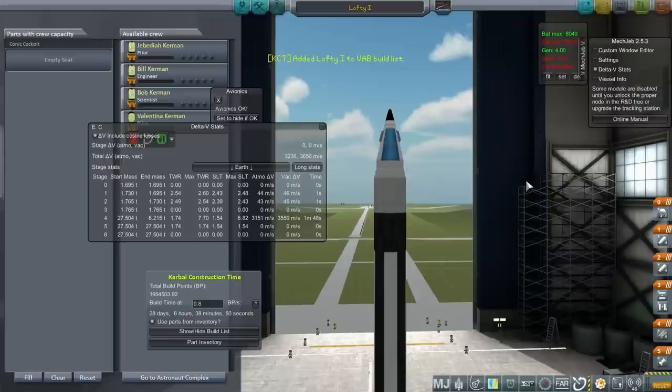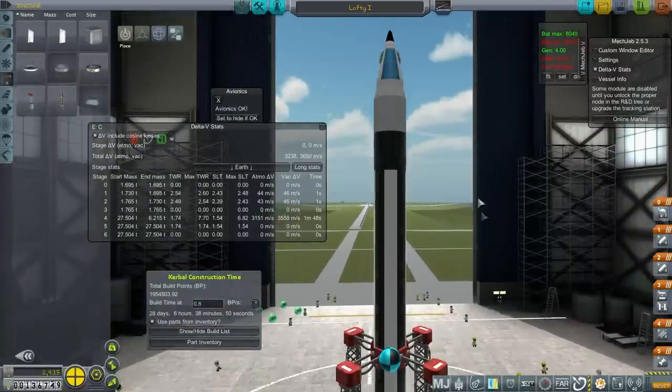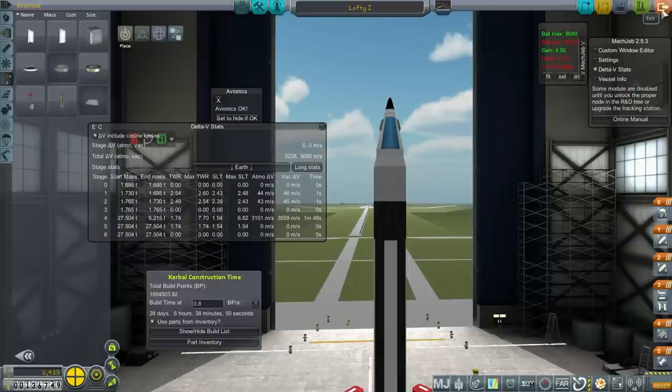I'm going to save this and build the vessel. We're just going to have one on the queue — we have orbital things to do for now and this is just a test; it's not going to fulfill any contracts. Let's head out and see what we've got queued.